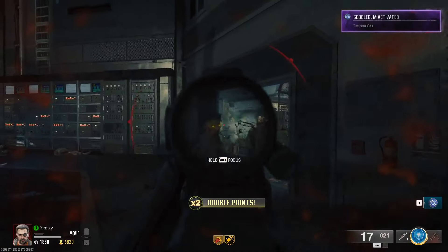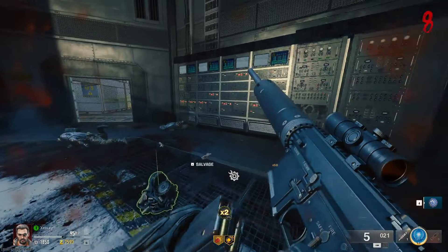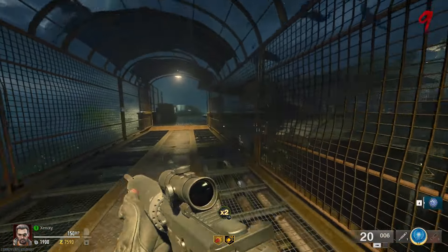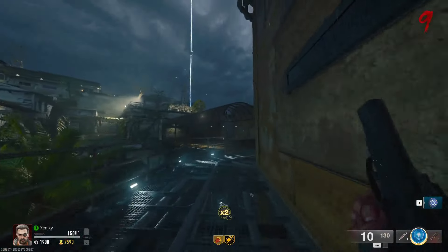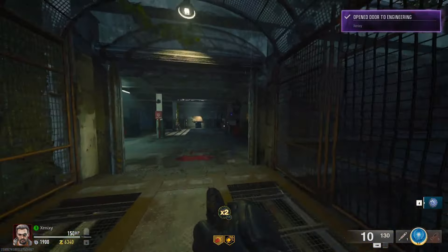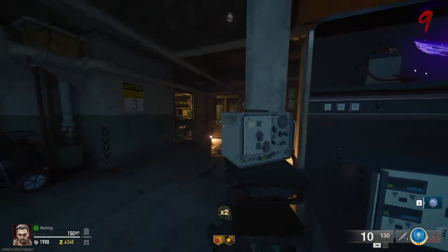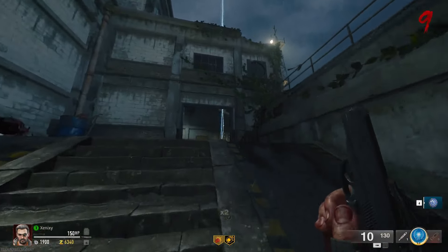Let's pick up the double points. Gobble gum activate — I don't like that notification, I want to try to turn that off in the menu. Maybe I popped it too early. Let's go to the box — this door is 1250, okay.